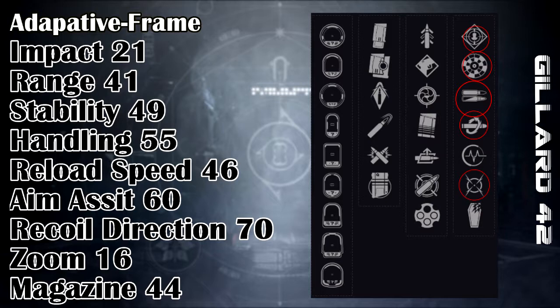Moving Target increases our movement speed and target acquisition while moving, so for getting the drop on people with our 600 RPM, it can allow us to have a much stickier ADS on our target — so generally it's great overall. Leftover, we have Pulse Monitor and Grave Robber. Both are good, but really aren't for this weapon or weapon type at all.